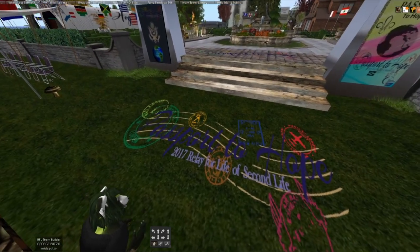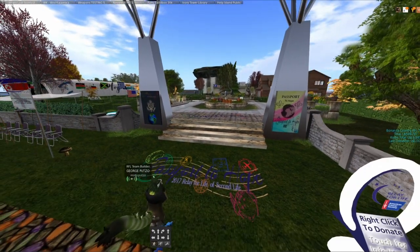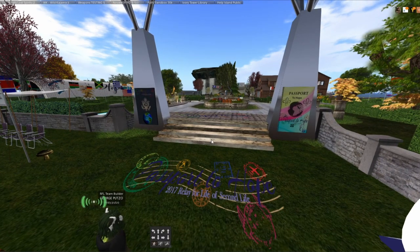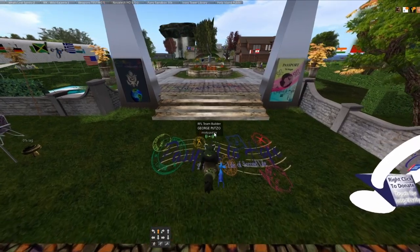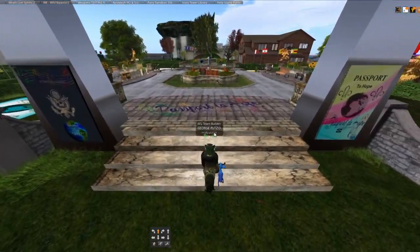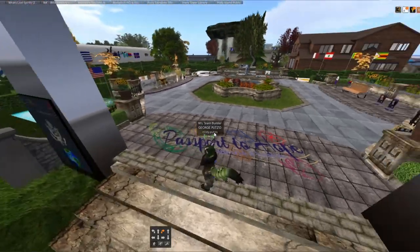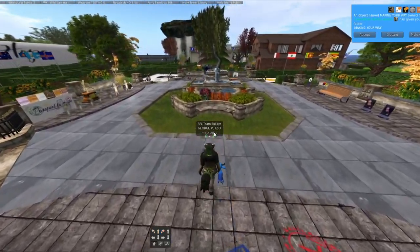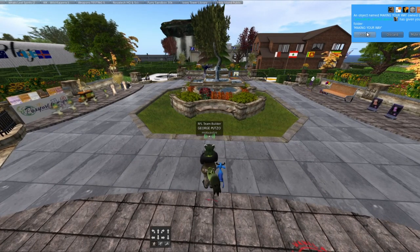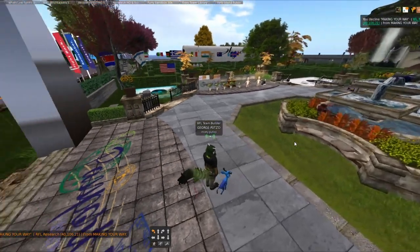It's the Passport to Hope theme this year and what we did was we made a maze, so I'm going to take you through it. If you're in Second Life you can come, and when you first come in it gives you a little card and you click accept and it goes to your inventory and you read it and it tells you about the maze and some information.